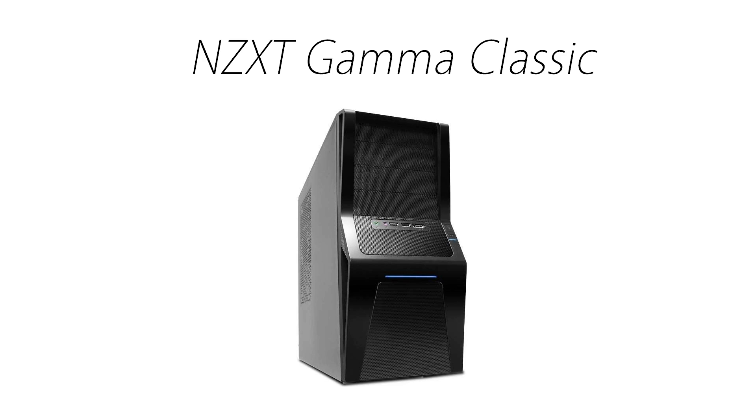Finally is the case. This is where personal opinion or general cheapness comes in. This case can be either your pride and joy, or it can just be something you put all your stuff in and put under your desk and forget about it. To keep the build moderately cheaper, I went with the NZXT Gamma Classic case. This case is actually one of my favorites — it's simple, yet a bit stylish, and it holds everything together with good airflow. I actually have this case on my main computer, and it really does look great for a cheap case. You could do better if you're willing to spend more, but if you just want a case, it's perfect for size and airflow. It even has space for a water cooler, which you don't see often in cheap cases, and I've had it for a few years without any problems, so I highly recommend it. You can get this case for about $30.